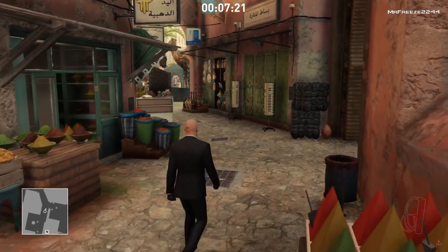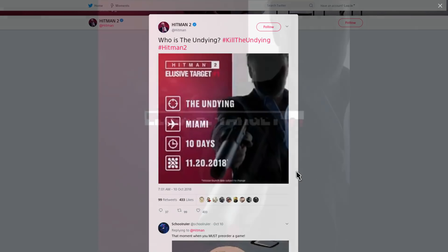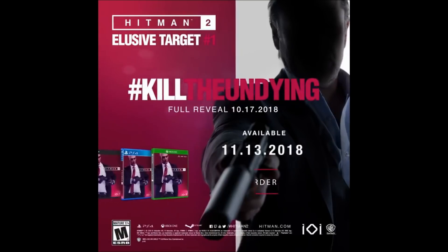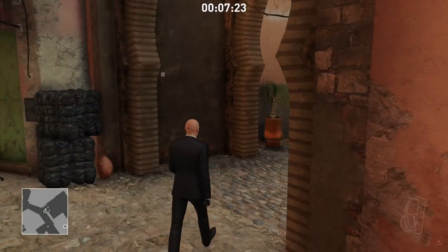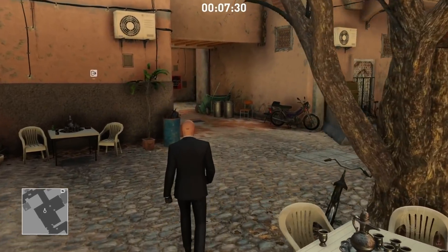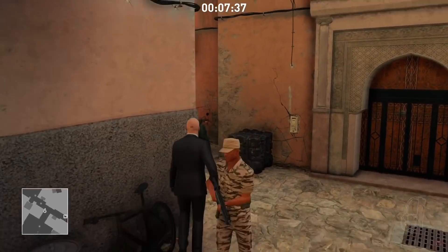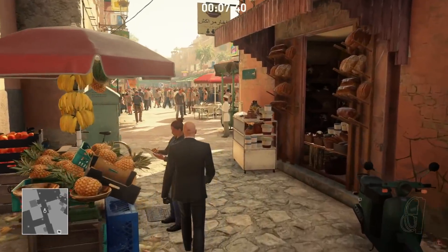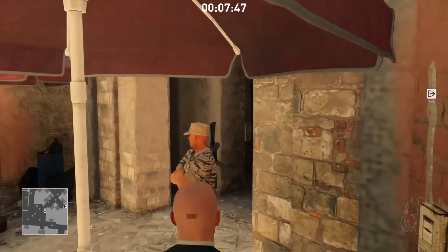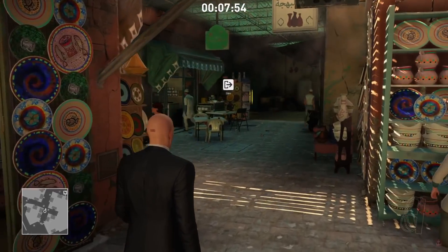Finally, a new elusive target has already been announced for Hitman 2. We don't know too much yet, but more information will be revealed in a couple of days. It looks like it's going to be some sort of celebrity — honestly it looks like Sean Bean, who did sound like him in the original Hitman 2 Miami trailer. It's crazy that they've announced an elusive target before the game is even out — just one week after release, on November 20th, seven days after launch.